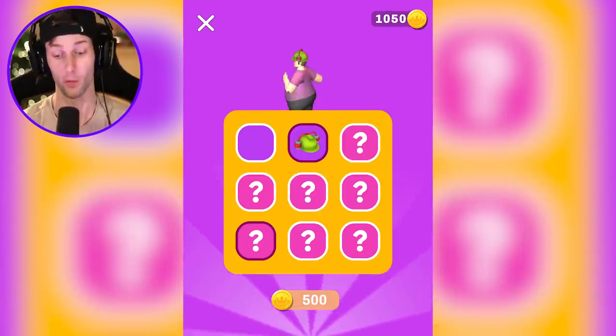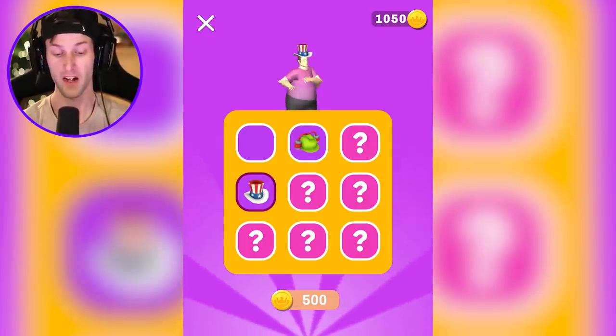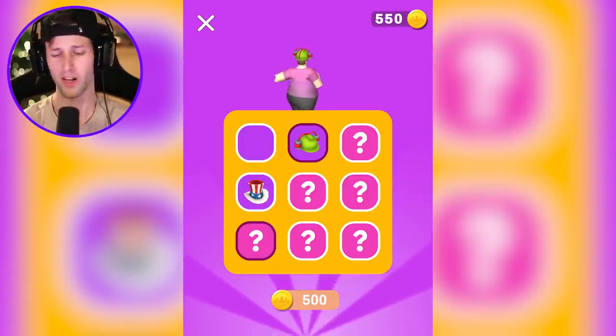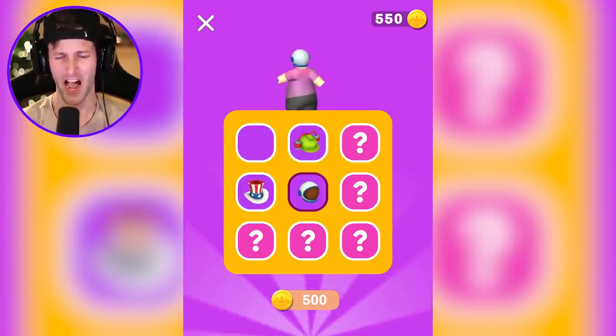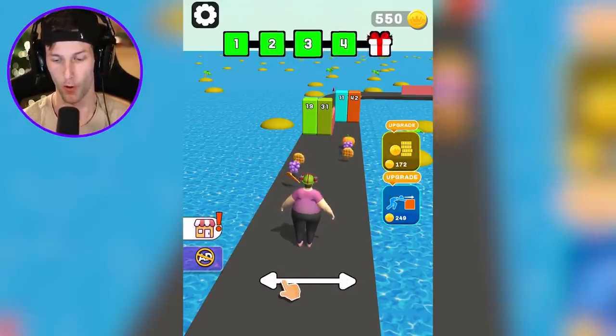I want to do that again, that was fun. Dress me up! Give me a cheeseburger. I don't want that hat — I want my soda pop hat. One more time, we're gambling here. Are they just hats? We got the astronaut — I don't want the astronaut, I want my soda pop hat. I'm never doing that again. What a ripoff.